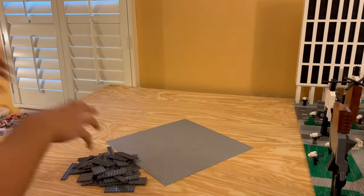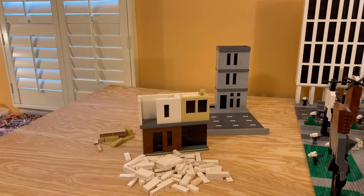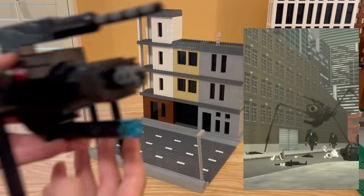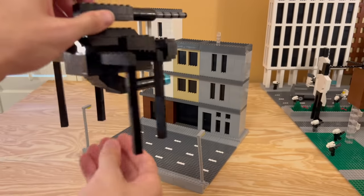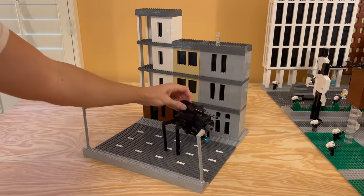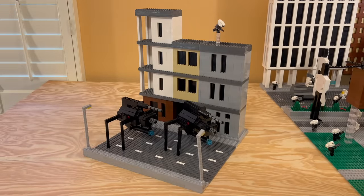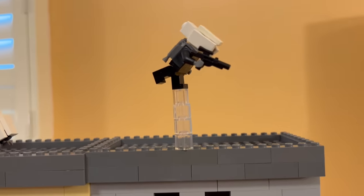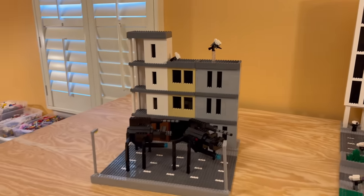Building montage number ten. For this one we're adding a Camera Strider — it's got two blasters, a camera up front, and four legs, and I think it turned out really awesome — so we're adding two of those, plus two cameramen. Number ten is complete — here we have two Camera Striders on the battleground shooting at the Skibidi Toilets. Up here we have a cameraman with a jet pack flying through the air with his blaster, and over here another cameraman having a mental breakdown. That pretty much wraps it up for number ten.